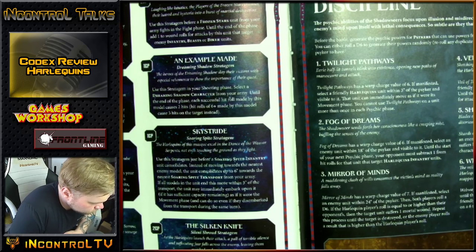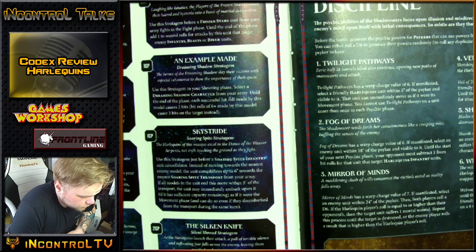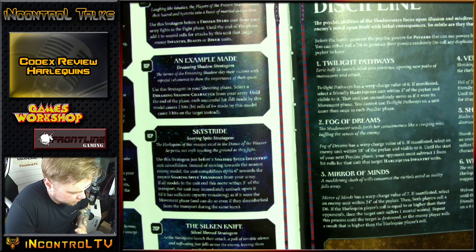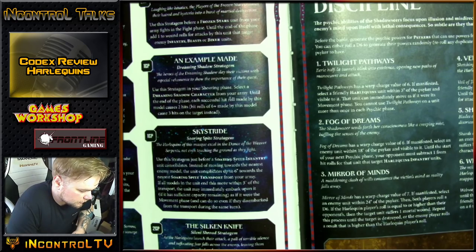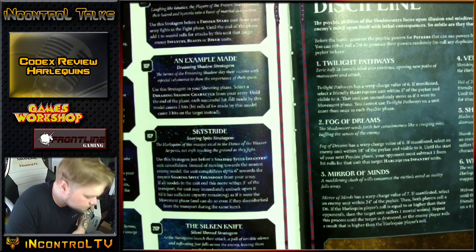Here are their powers. Twilight Pathways — warp charge 6: if manifested, select a friendly Harlequins unit within 3 of the Psyker — that unit can immediately move as if it were its movement phase. It's basically Warp Time. We just talked about how fast this army can be — go ahead and double it with a psychic power. Fog of Dreams — warp charge 6: select an enemy unit within 18 of the Psyker. Until the start of your next psychic phase, your opponent must subtract 1 from hit rolls for that unit that target Harlequin Infantry units. Strangely specific, but it's another defensive power.